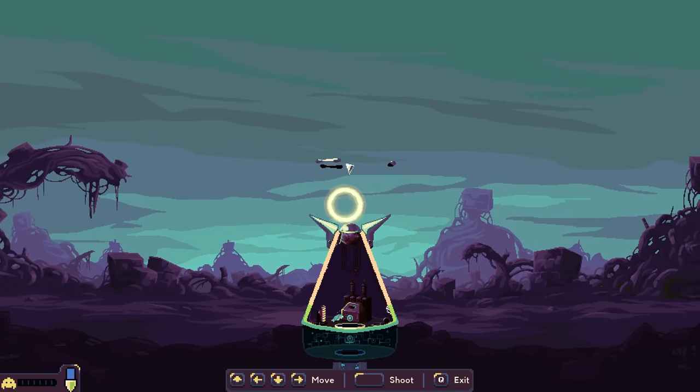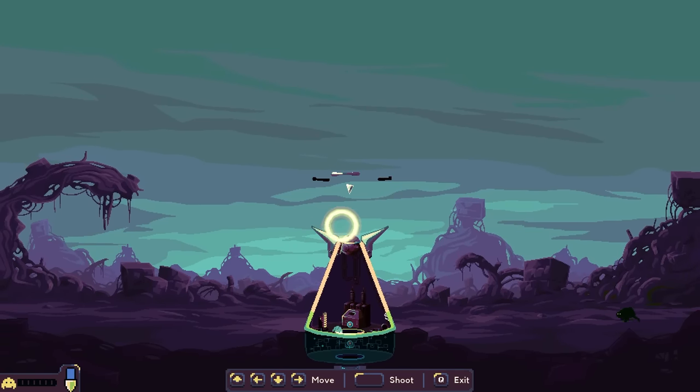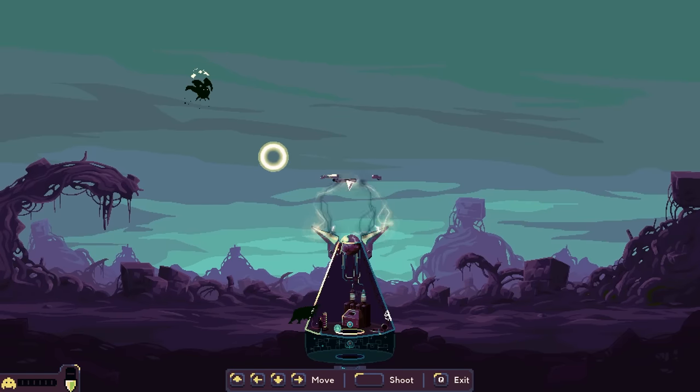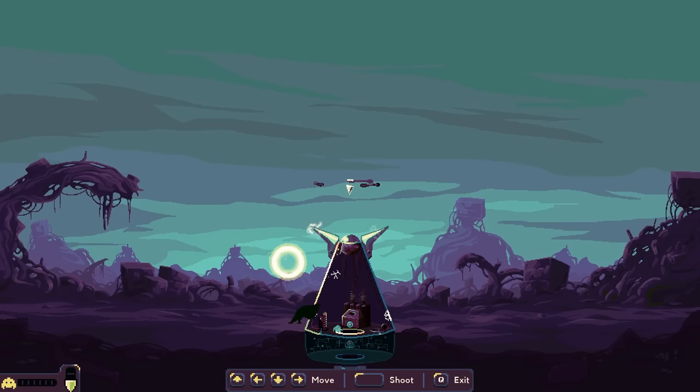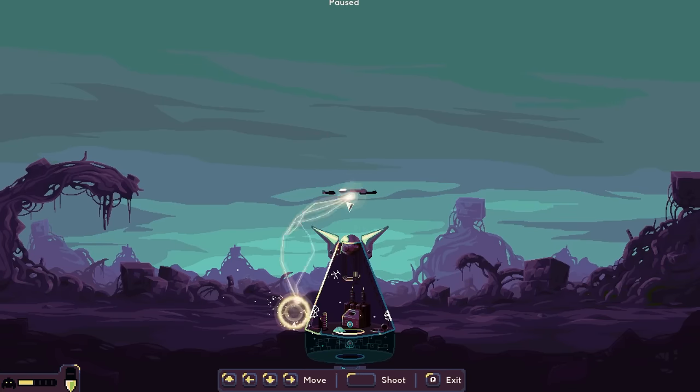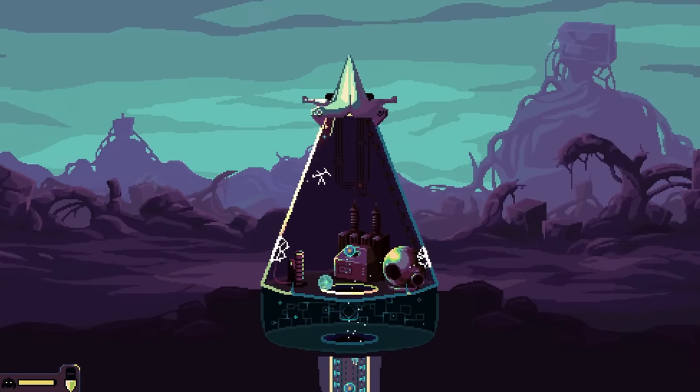That's such a cool animation. All right, where are you? This thing's so quick already. Charge — and yeet! Nice. I didn't get the charge upgrade. Got another one. We're going for the flyer, and wrecked — he evaporated! That's such a cool animation. I like that a lot.